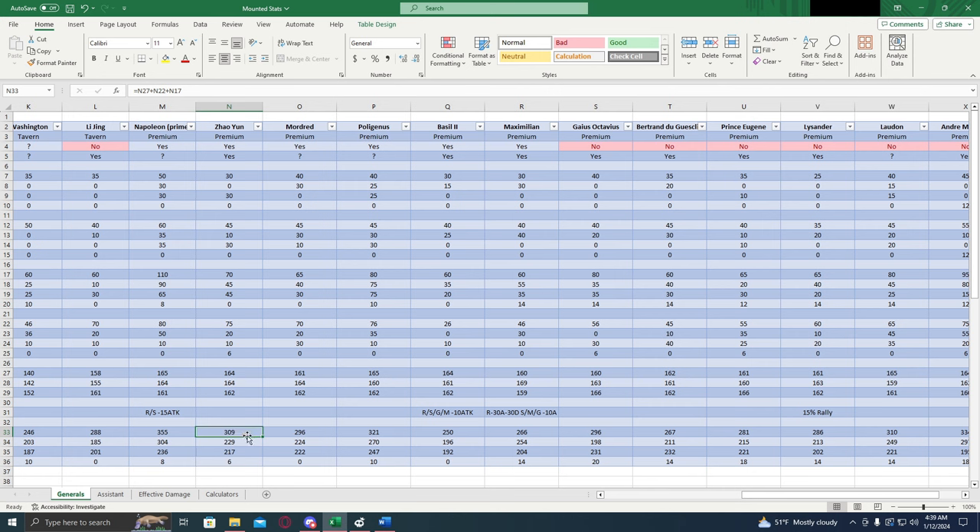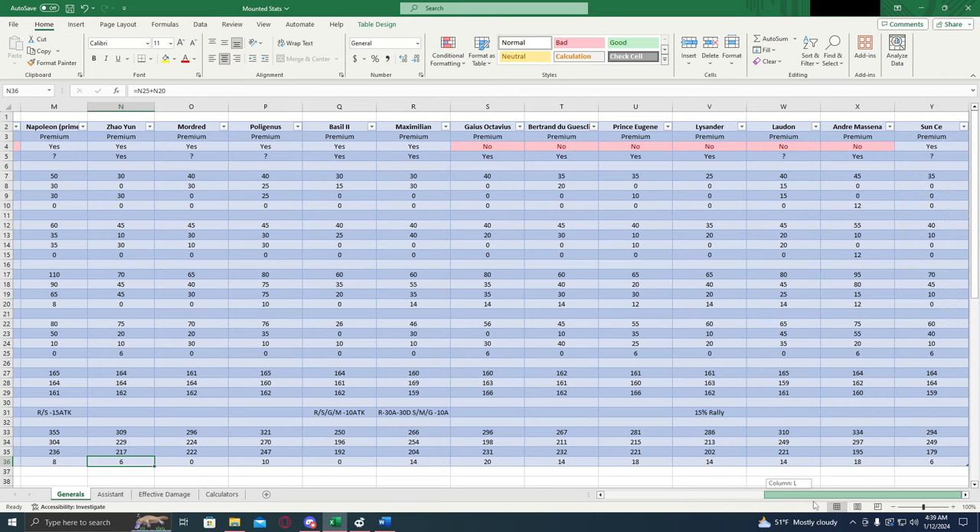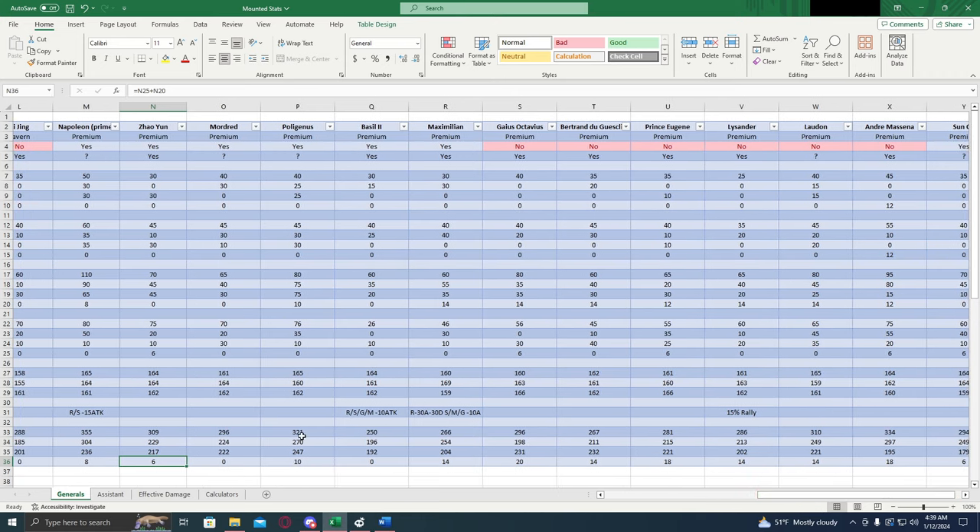Next we have Zhao Yun — 309 attack, 229, 217. Kind of average health across the board. 6% march size, not super huge. It kind of stunts his growth a little bit. He could be a lot better if he had like 12% or 20% in there, but that 6% just really sets him back. Mordred — 0% march size, decent attack, average health and defense. Not really a lot to talk about — there's just better choices, but we'll see his effective damage later.